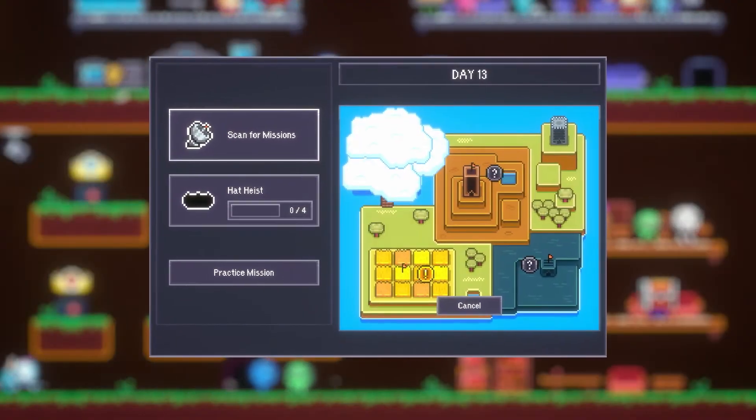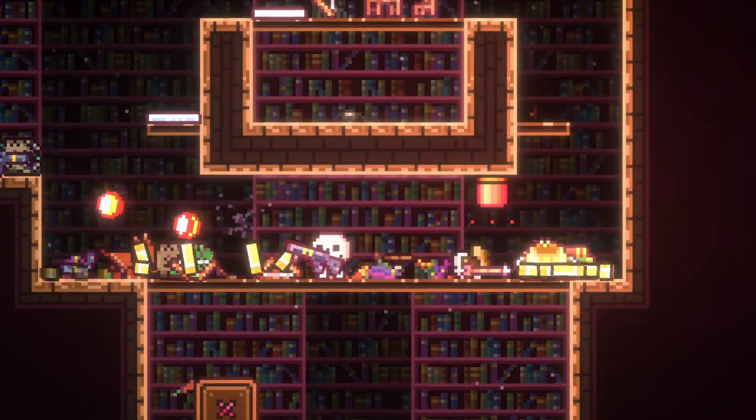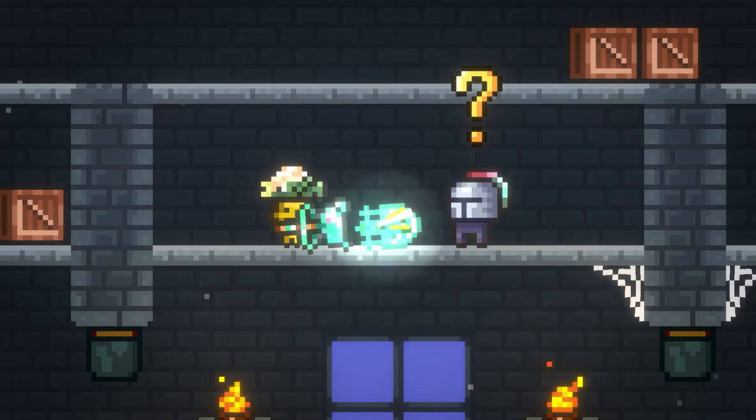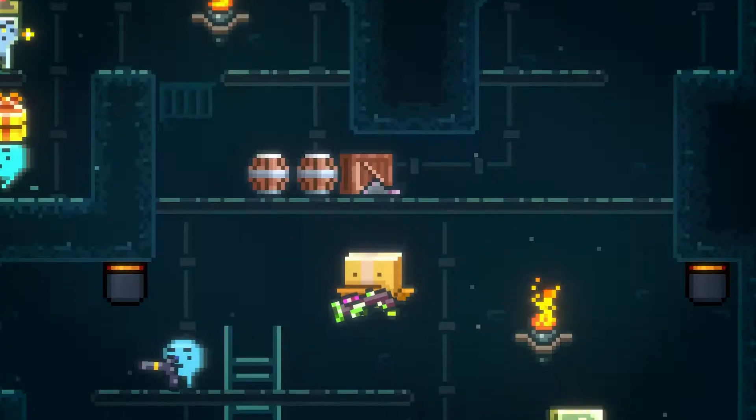During missions, you'll find a variety of different weapons to help you out in battle — classics like machine guns and sticky grenades, and even some of the more unconventional varieties. A good delivery employee will learn how to make use of both.